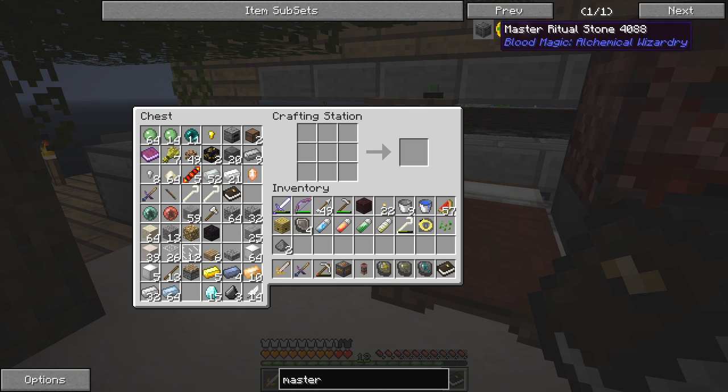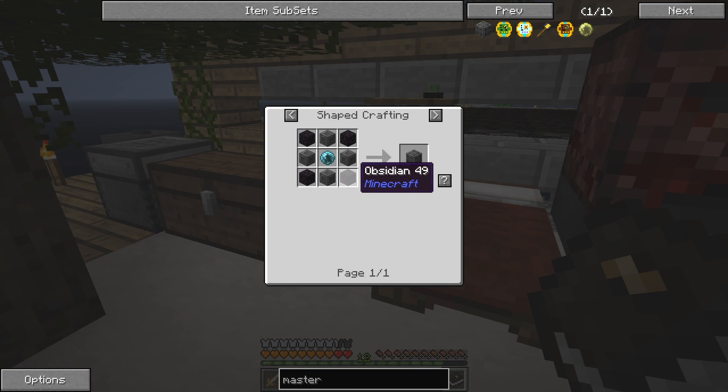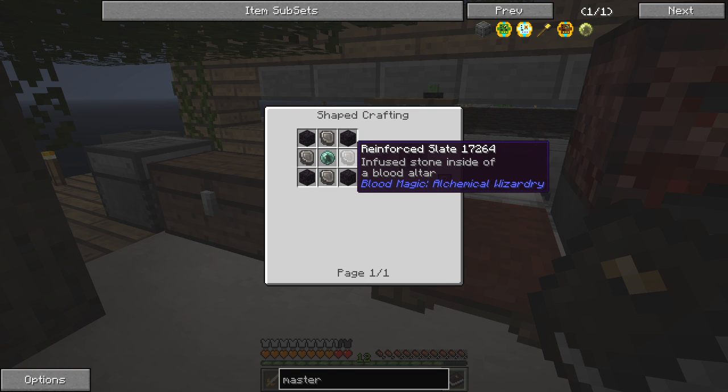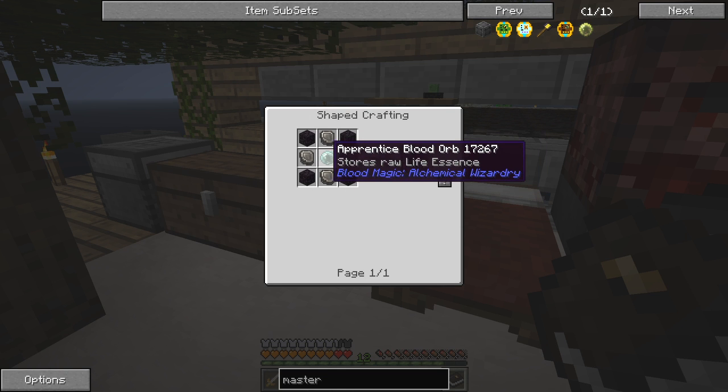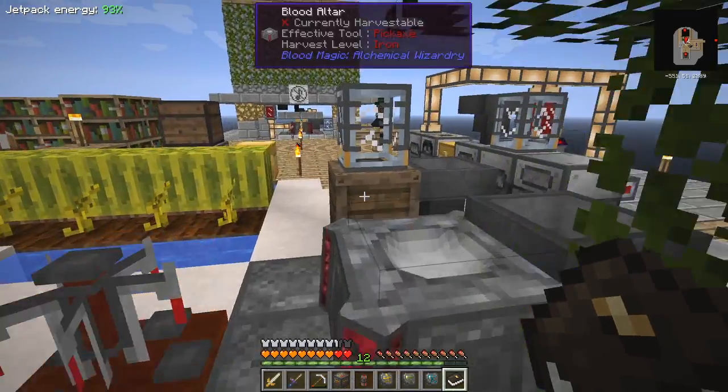The master ritual stone requires a magician's orb, four obsidian, and four ritual stones. The ritual stones are made out of four obsidian and four reinforced slates with an apprentice blood orb. We've got one obsidian there; we need some more obsidian which we've already got prepared in this chest.